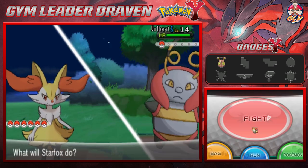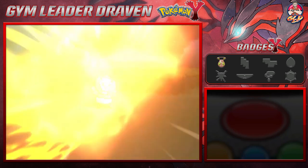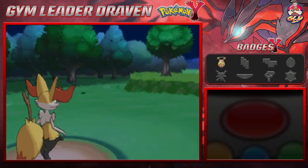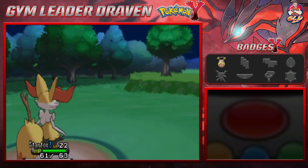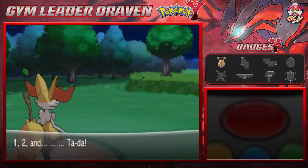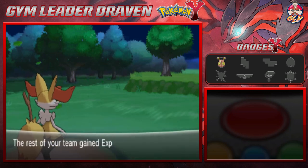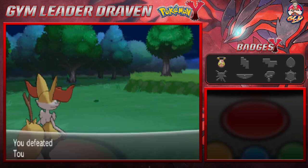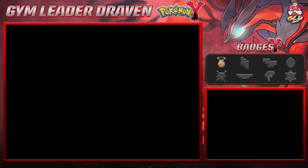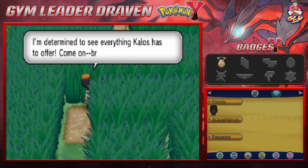It's kind of disappointing that this game didn't have a true after-game once it was completed. Anyway, here comes a Confusion — and a Flame Charge — and Volbeat is defeated! Starfox grows to level 22 and wants to learn Fire Spin. We're going to take away Tail Whip for Fire Spin since it can prove useful later on. The Goat Jordan and Alia are also growing levels.